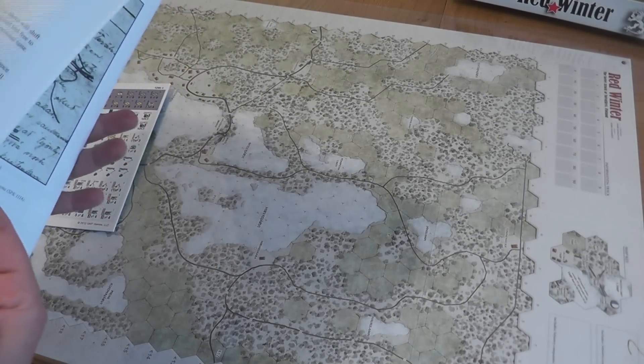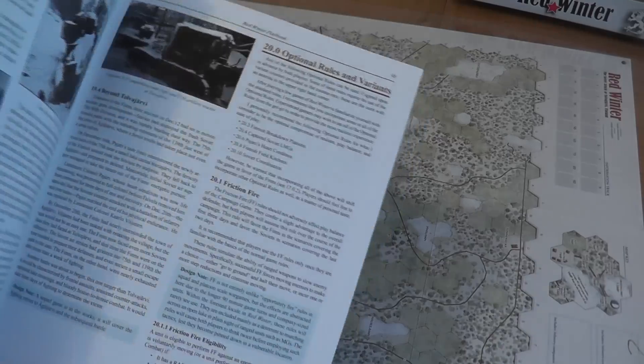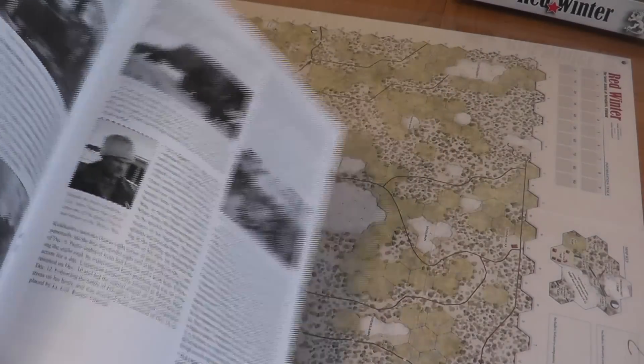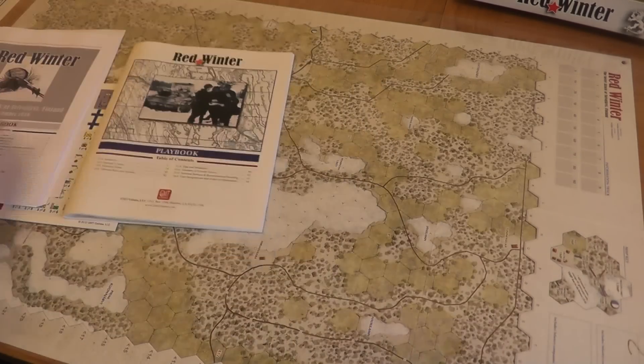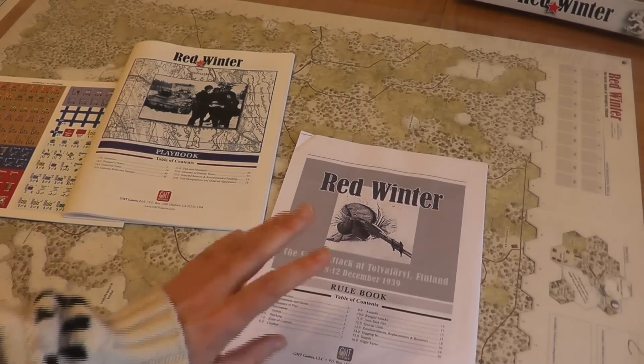Then you have the playbook which clocks in at 54 pages or even more, and I love it. It's got everything I want — it's got the scenarios, optional rules and variants, all of the designer notes, all of the historical background, and they've included images as well which makes it really vivid. It's very clearly laid out and easy to follow. The same goes for the rules which are highly accessible and really well done — brilliant.